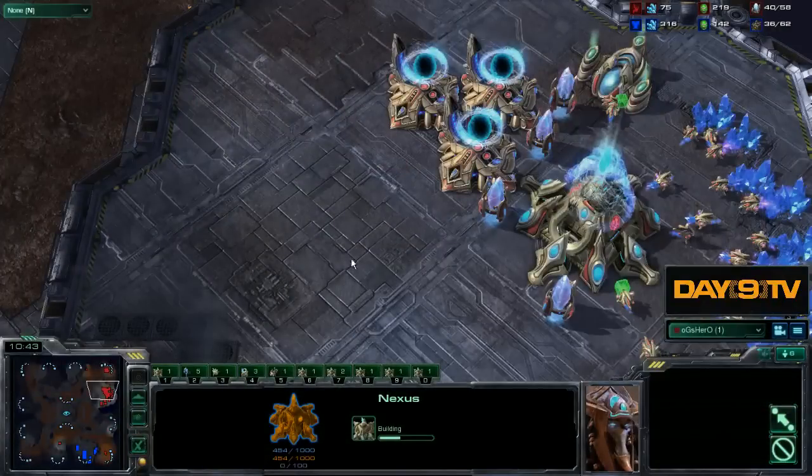In part number one we introduced the basics of getting reads and trying to deduce what your opponent is doing. In part number two we're going to speed it up and make it a lot faster, using all those techniques from part one. In particular: should I attack, expand, or tech? And if some huge scary thing is coming, only then shall we panic. Let's go ahead and pop into part two.